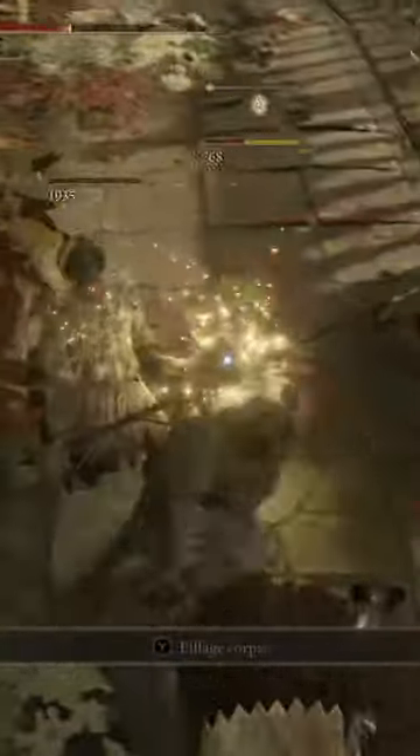In slot number two, we have the Bloodhound's Fang. This is no surprise to anybody — it's been good since Elden Ring came out day one, and it continues to get better. Everything from the Ash of War to the Bloodloss on this weapon to the Attribute Scaling, it is an S-tier weapon. Highly recommend you use this one after the patch.